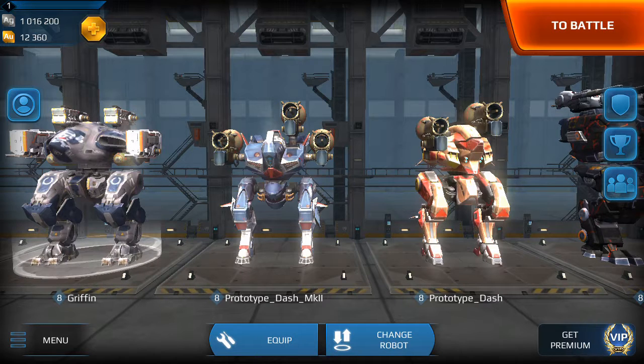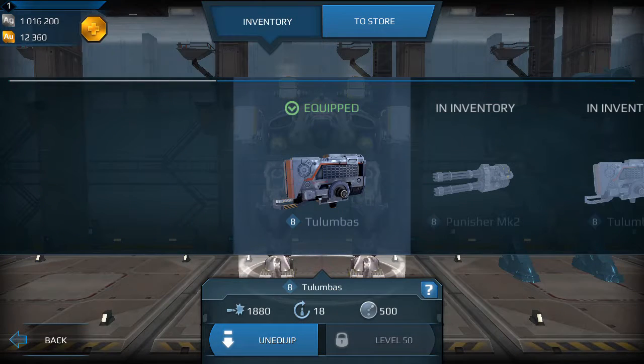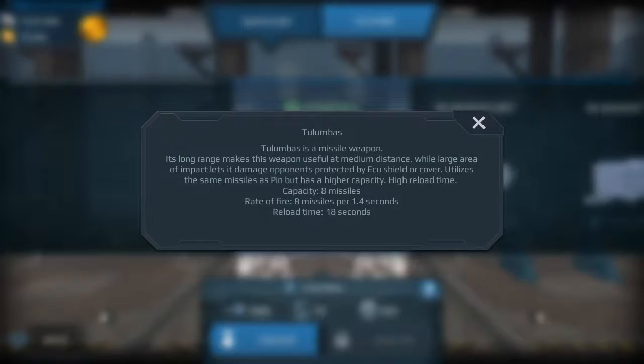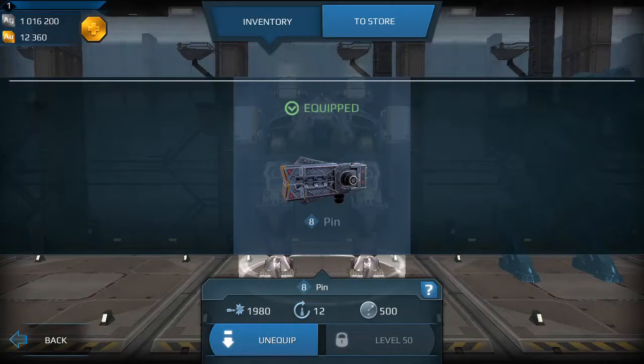In its place, I decided to put a Griffon with Tumulas and Pins. The reason for this is because this weekend they're also testing the change in the missiles. The change for the Tumulas is actually quite interesting — they increased the damage significantly, but they also changed it over to continuous fire, reloading while firing. They did the same thing to the Pin as well, increasing its damage and making it continuous fire too.